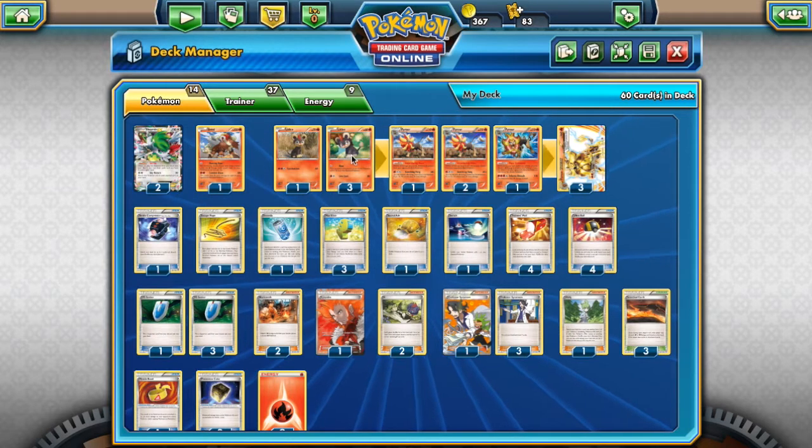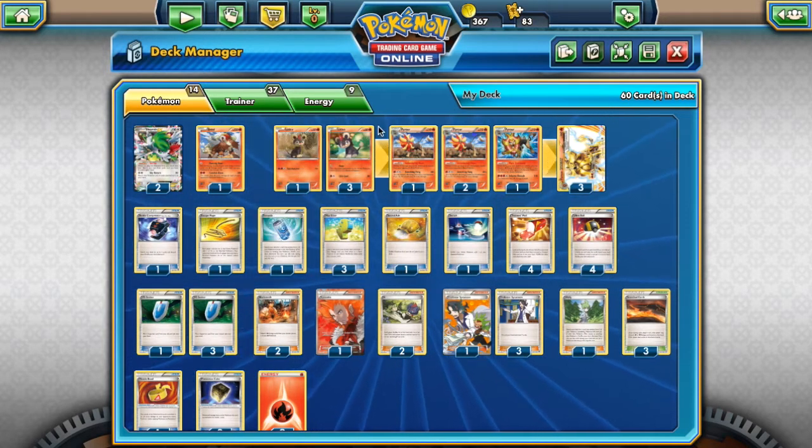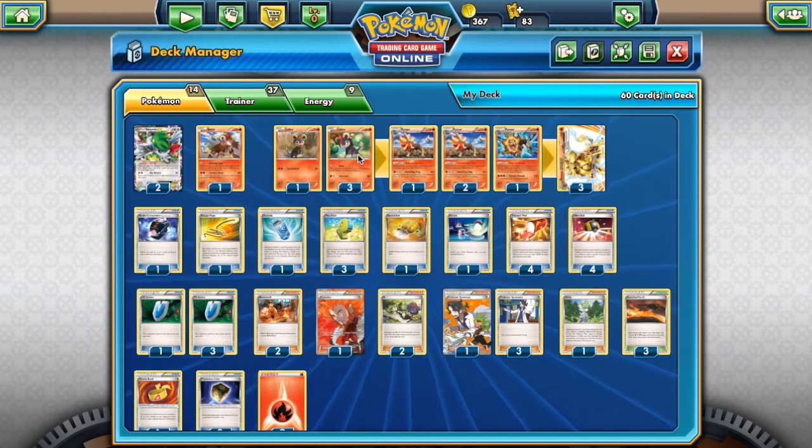Here is our main lineup of attackers. We've got four Litleo — three with 60 HP and Roar, and one with 70 HP and Combustion. Really the only point of having the higher HP Litleo is if your opponent's hitting 60 and you want to get that out. Roar is a good attack — you have your opponent switch their active Pokémon with one of their bench Pokémon.